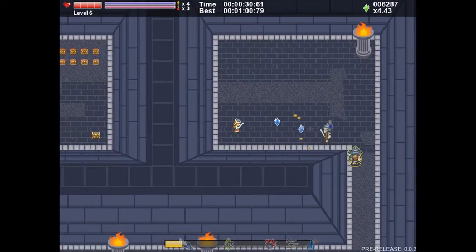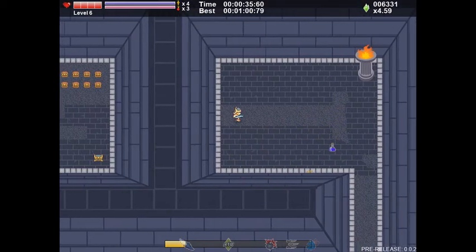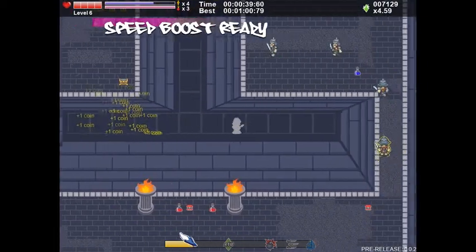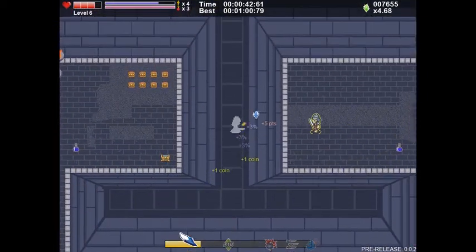Those little red chests offer score points. Here's a little trick: a lot of the stages within Dungeon Rustlers have small hidden areas that you just can't see unless you walk through them. Find one of these and you're going to find extra points, more gold, and sometimes hidden health potions.